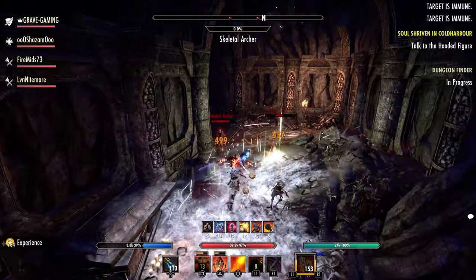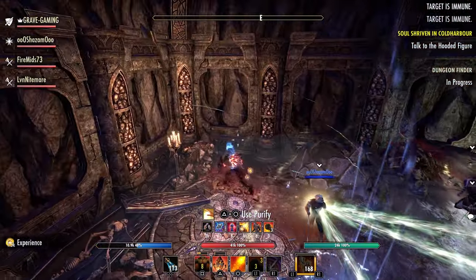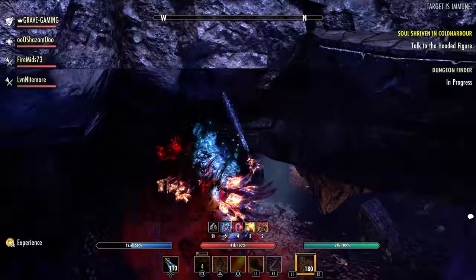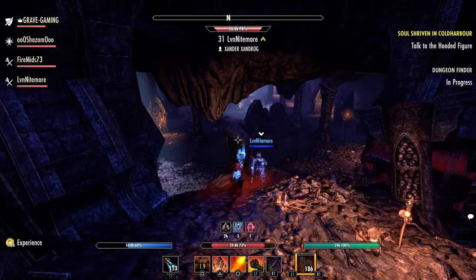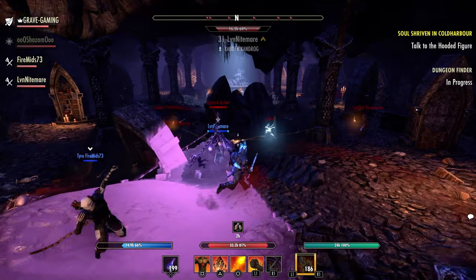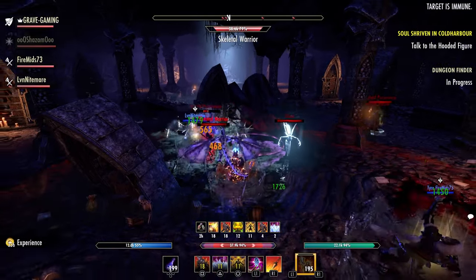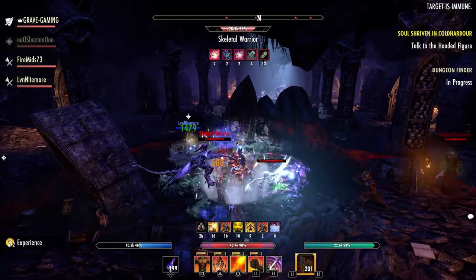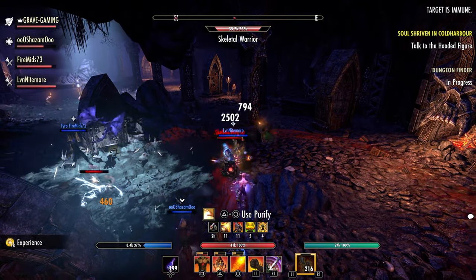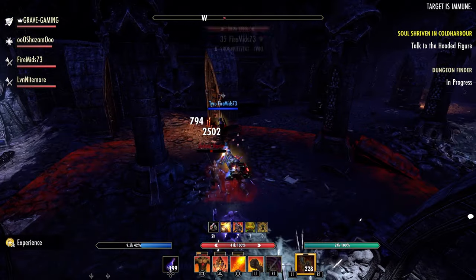I think bank space is going to be an issue going forward. If you have ESO Plus you only have 480 slots; if you don't have ESO Plus you have 240, and without ESO Plus you don't have a crafting bag. So if you're keeping any materials — and I know people recommend selling them, and I agree you can sell a lot — your bank space is usually pretty full regardless.